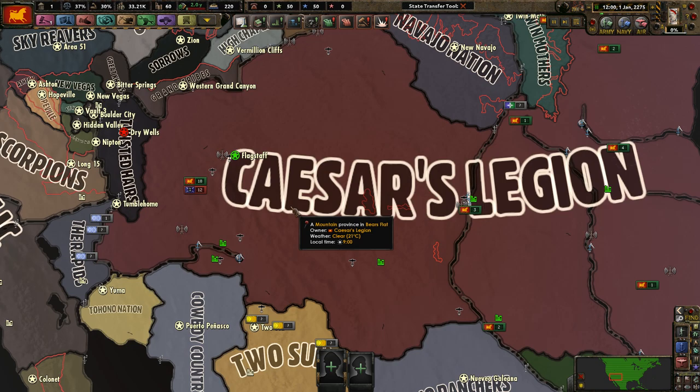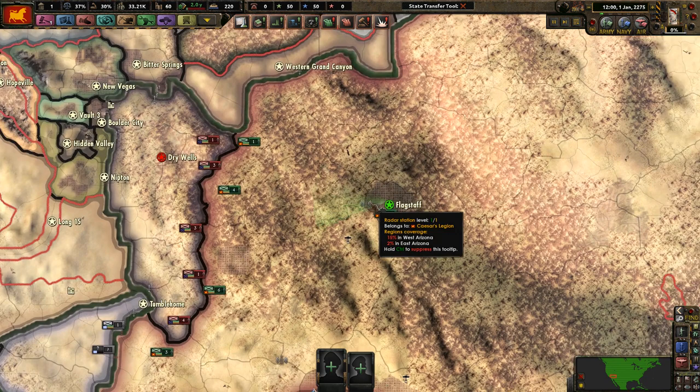Hello everybody, welcome to a brand new let's play series in Hearts of Iron 4, again in the Old World Blues mod. Today we're going to be playing as Caesar's Legion.